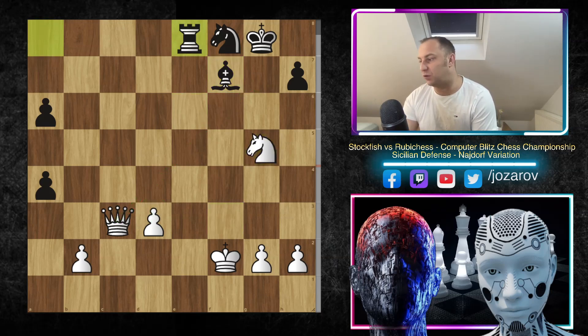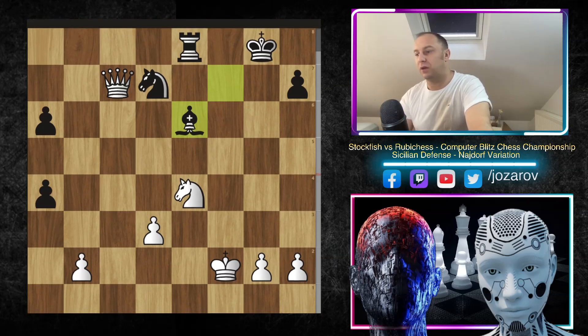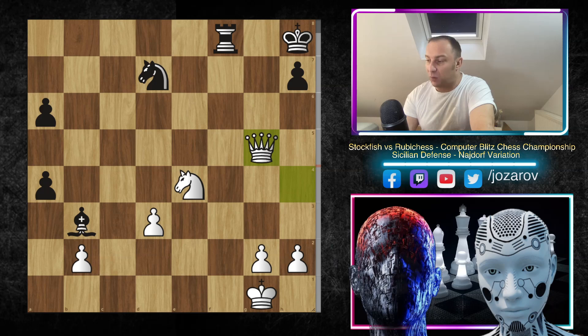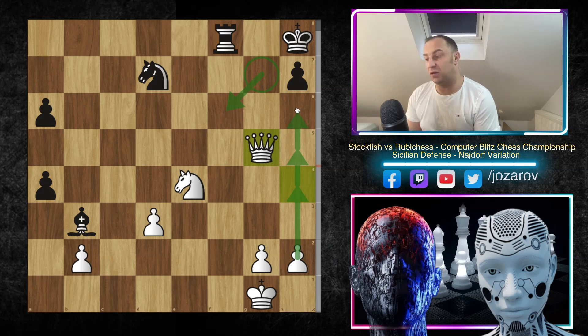We have Queen to C7 attacking the Knight, we have Bishop to E6, we have Queen to G3 — a check — Queen to H4, Bishop to B3, and now King to G1, first securing the King. We have Rook to F8, and now Queen to G5. What Stockfish is trying to do is get use of dark square attacks — dark squares are now crucial in order to attack Black's King. Maybe ideas like H4, H5, H6, getting use of this H-pawn — if the pawn gets to H6, you can deliver checkmates on G7. So here A5, and now immediately this idea — H4.